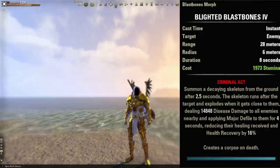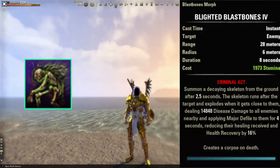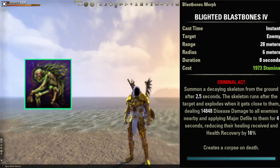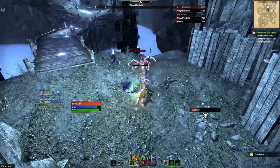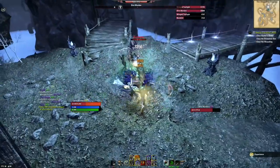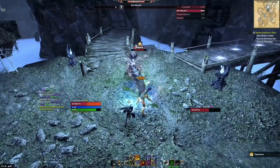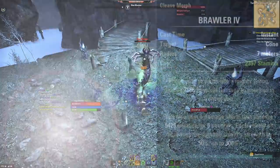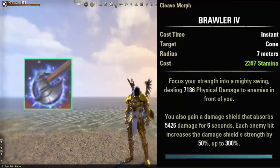The first ability on the front bar is going to be Blighted Blast Bones. This is our hardest hitting ability — we'll use it anytime it's not on cooldown, which works out to about every third cast of an ability. This ability basically acts as a delayed time bomb: you press the button and then two and a half seconds later it explodes, doing massive AoE damage in a massive area.